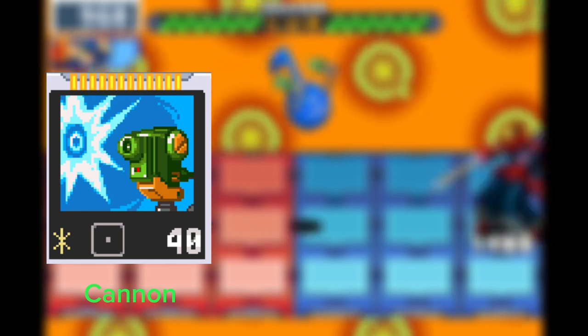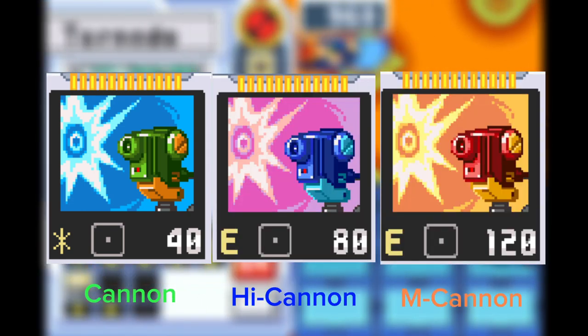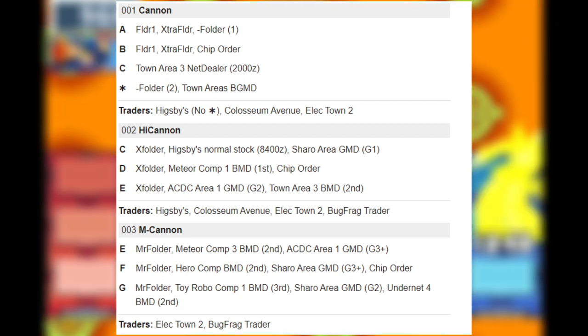First up is the knowledge hype battle chip cannon. It occupies numbers 001 to 003, being Cannon, Hi-Cannon, and M-Cannon, with the only difference being damage. The locations where they are found are shown on the screen. You may pause the video or check some resources in the description for it.